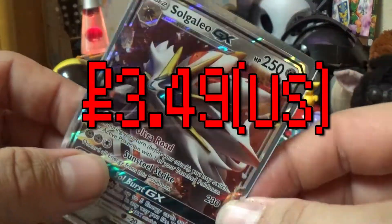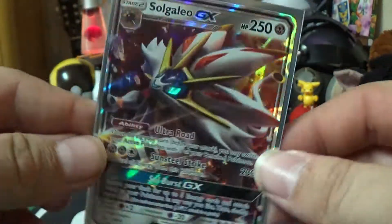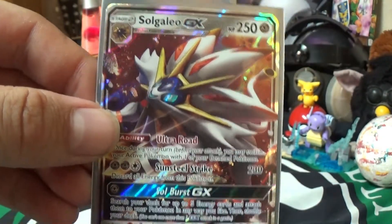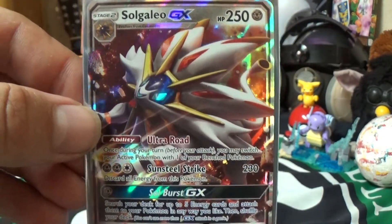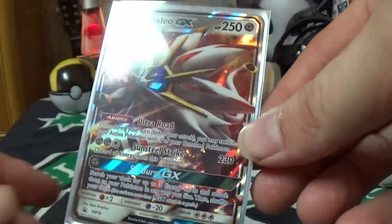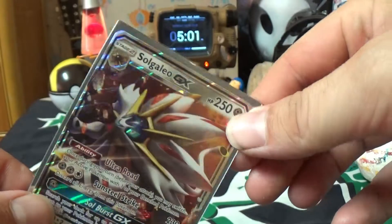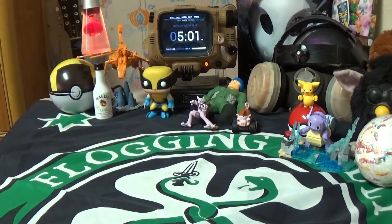Next we have the Solgaleo GX — you know, the McDonald's toy, they had a lot of those at McDonald's for a while. This is a promo but it did not come from McDonald's; it came from a Solgaleo GX pack. I think it was a Shining Legends pack — don't quote me on that. Full art GX — it's just pretty, look at that.